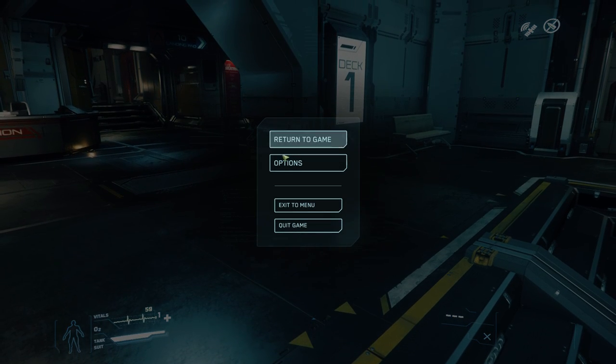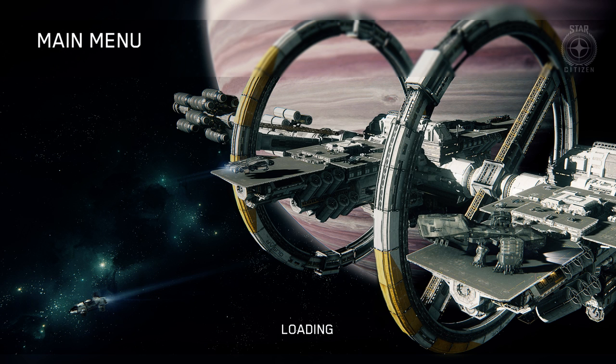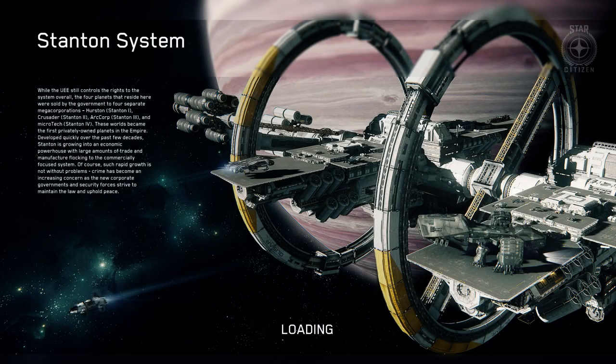We're going to exit to menu and we'll get back into the screen. It's actually not the first time it happens to me. Let's try again. Let's go back to the standard system and visit the location. It's actually the second time the consoles decided not to work.